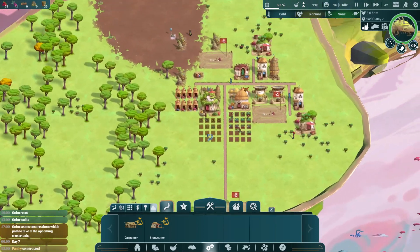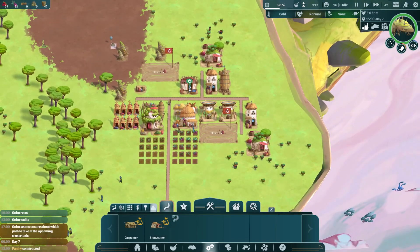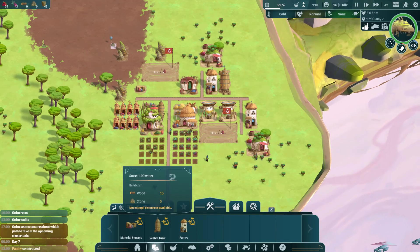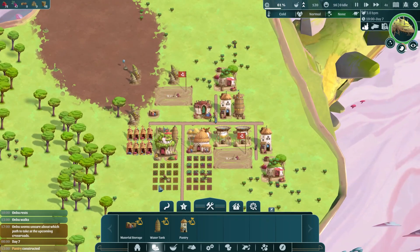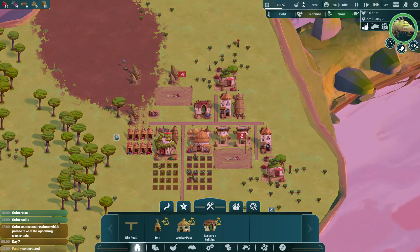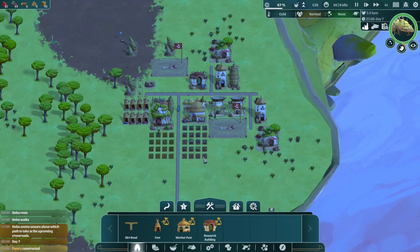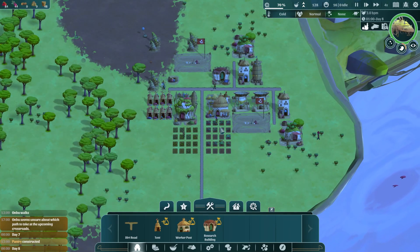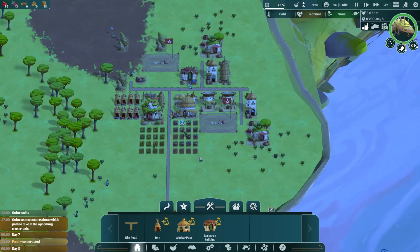I don't yet know what a good strategy for playing this game is — what to get done in what order. The random element has a big impact on decisions, because if we were actually starting out in a nice grasslands biome, we wouldn't be worrying about our food situation. I could have had one less berry bush collector and probably been okay with two farmers instead of three, because I wouldn't need to have them out in the fields so often.